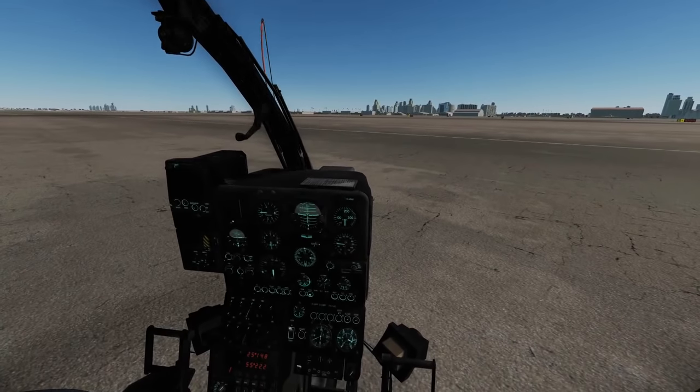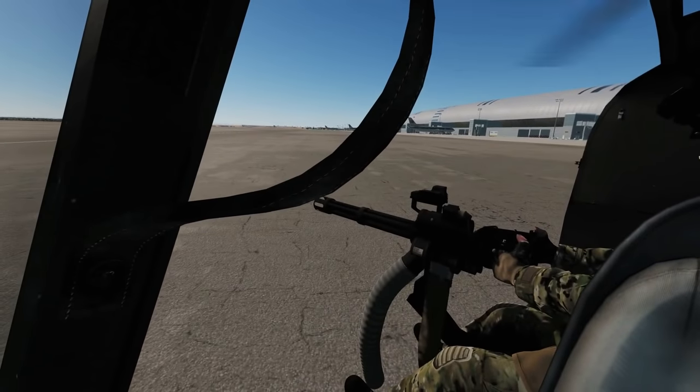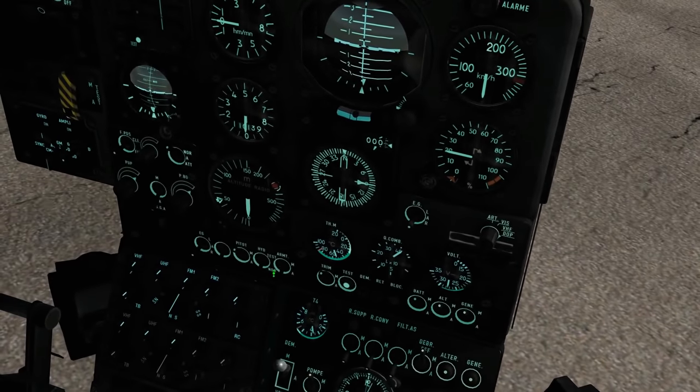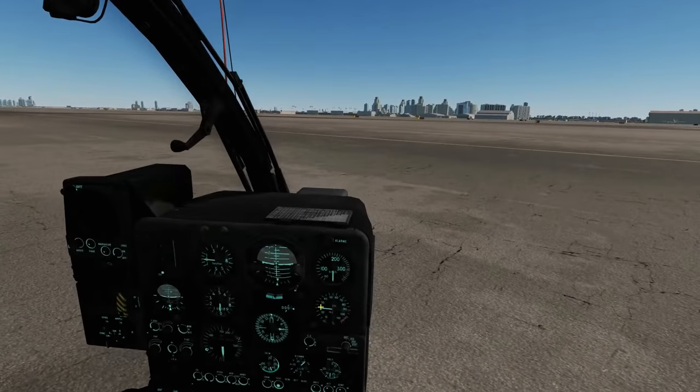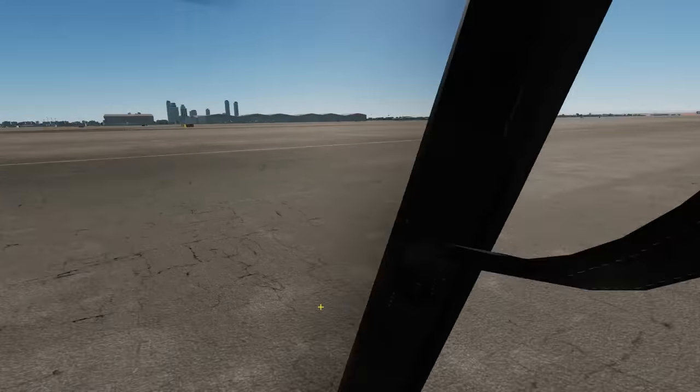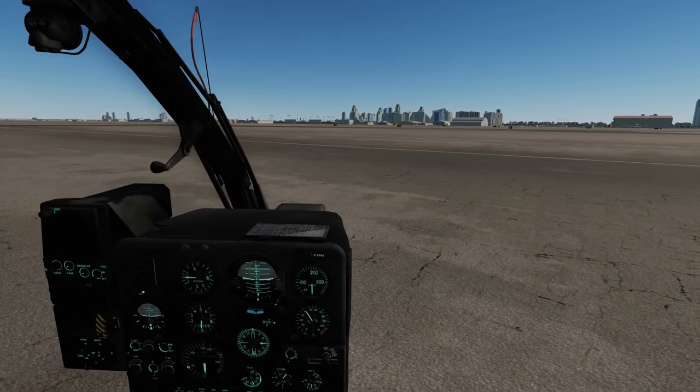We can use multi-crew in this, so I could be in the pilot seat and Stahl could be sitting in the gunner seat shooting. We'll maybe try that later. Other than that, we just turn master arm on and I'm going to take off now — basically put it in an auto hover and then start shooting stuff.